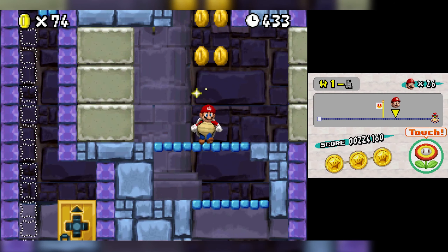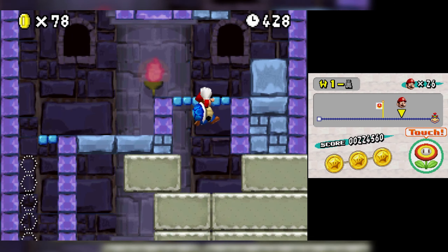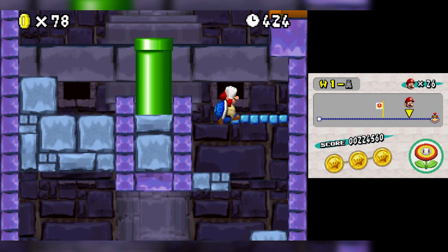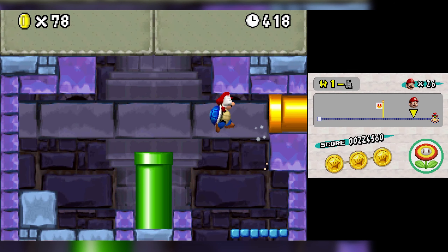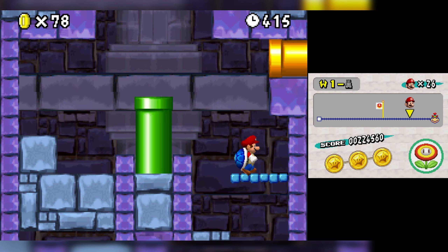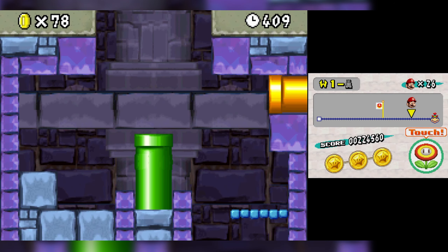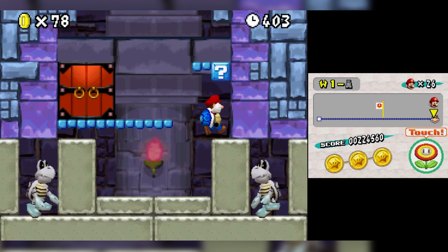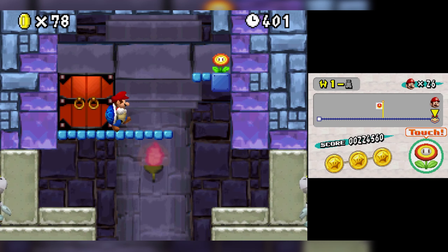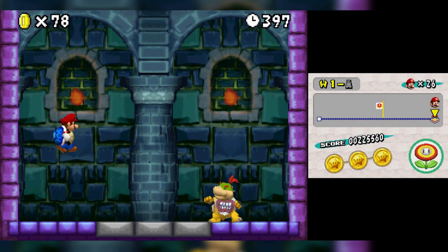Up we go — there's the next star coin, but you need to actually beat the level to keep it; you can't just die and have it. There's something here — probably a secret area for if I went there without the turtle shell. Let's time this cannon right — nice! Probably just another fire flower in that block. All right, let's go beat up Bowser Jr.